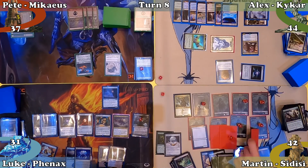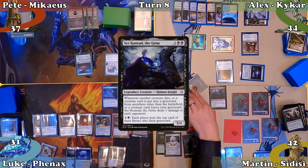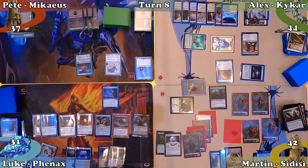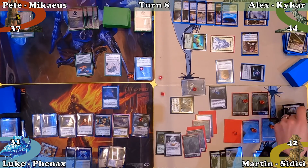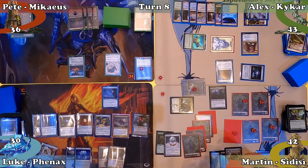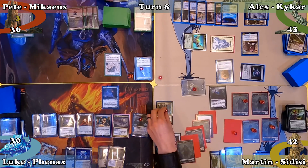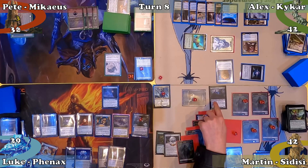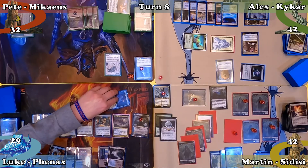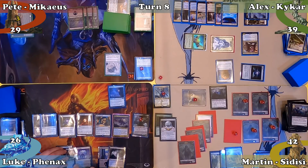Martin casts Sir Konrad the Grim, plays an Island, and moves to combat. He attacks Pete with Sidisi and a 3/3 Zombie, triggering Sidisi's ability. He mills 3 cards, one of which is a creature — making a Zombie and triggering Sir Konrad, dealing everyone else 1 damage. Martin reveals a land with Path of Discovery and Pete blocks Sidisi with his Golem — both creatures die, and Sir Konrad deals 1 damage to opponents when Meteor Golem enters the graveyard. Martin discards down to 7 and passes to Luke, who responds by milling Martin for 7 with Wall of Frost. Martin mills 3 creatures, causing Sir Konrad to deal 3 damage to everyone else.